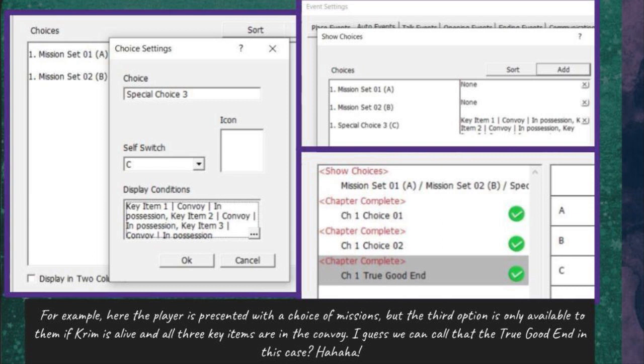For example, here the player is presented with a choice of missions, but the third option is only available to them if Krim is alive and all three key items are in the convoy. I guess we can call that the true good end in this case.